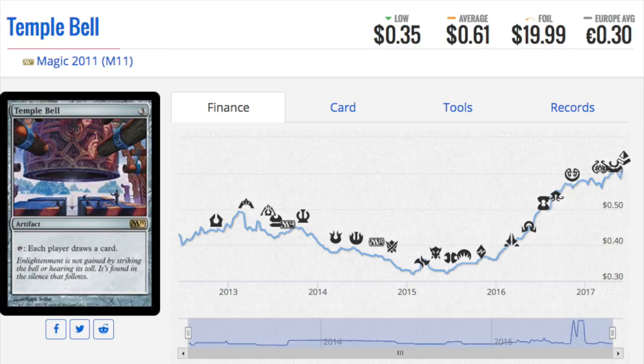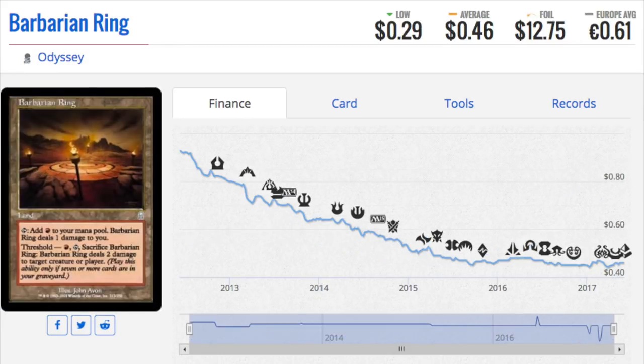When you are looking for old foil cards, anything EDH-playable or slightly playable — buy it and check the price, especially in bulk. The foil price is not dependent at all on the non-foil price. The only thing that can take down a foil price is a reprint of a foil version of that card.